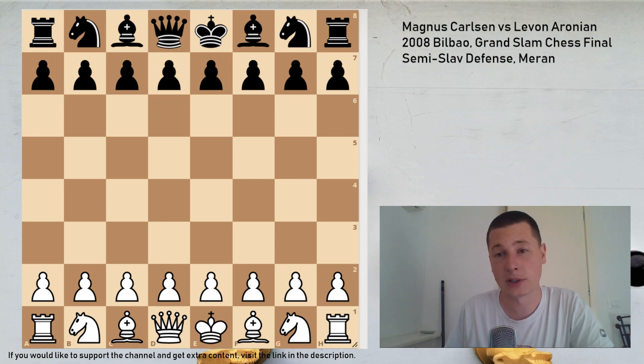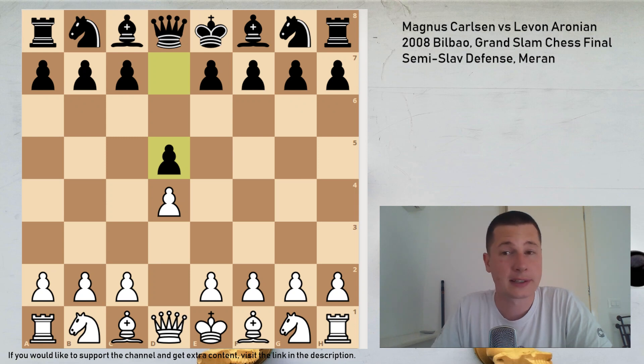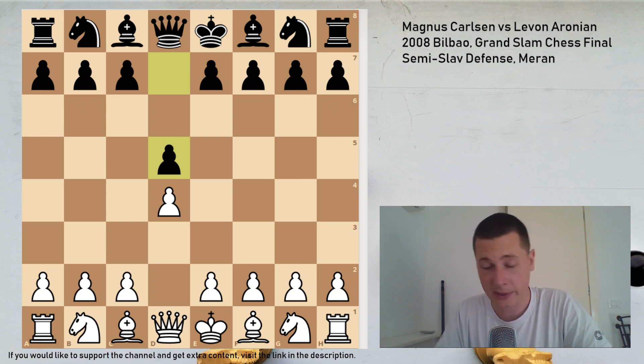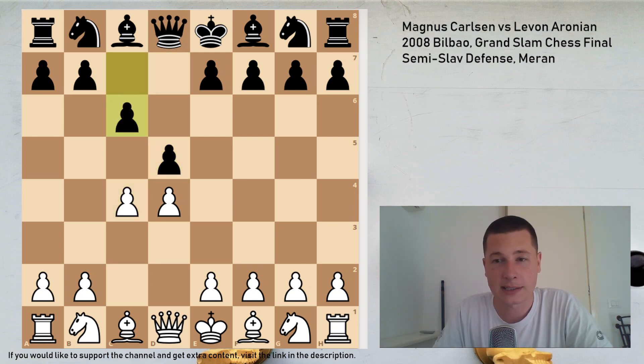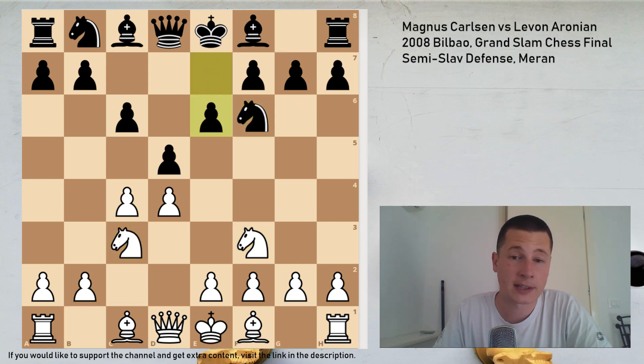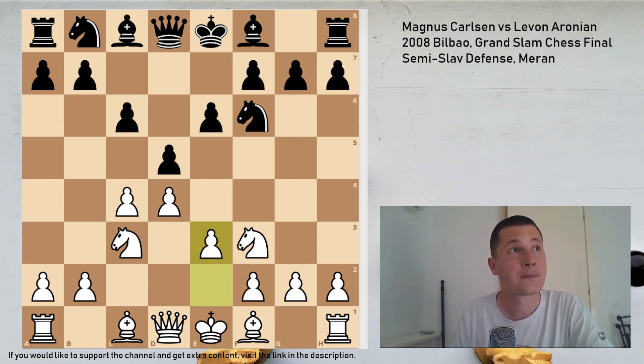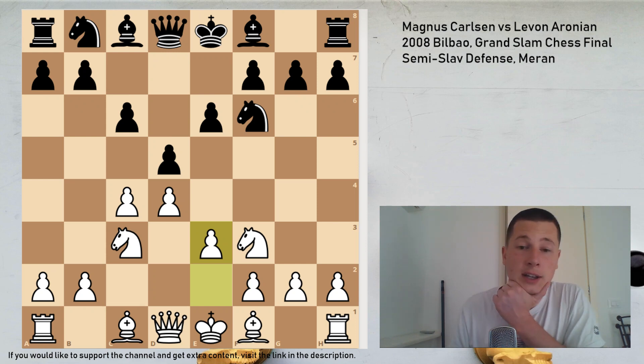He played against Levon Aronian, and after d4 Aronian played d5 and they played the Semi-Slav, which is my main defense with the black pieces against d4. Aronian played bishop b7, which we are going to get to. So c4, c6, knight f3, knight f6, knight c3, e6 — this is now the Semi-Slav defense. The two most popular moves for white are either e3 or bishop g5 pinning the knight; Magnus Carlsen played e3, which seems to be the most popular option and probably objectively a better move.